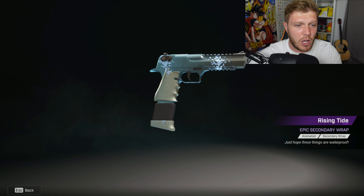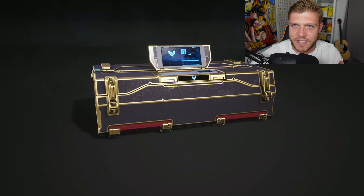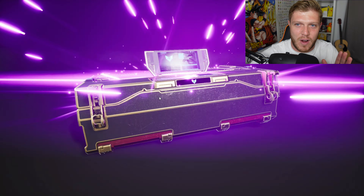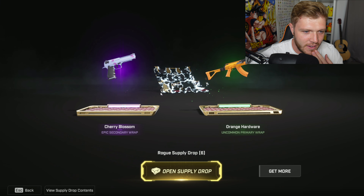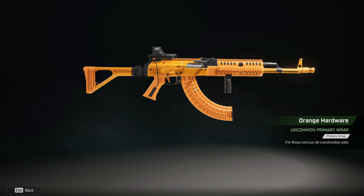Then we got this stinky wingsuit - so stinky. I think I made a mistake because it's saying we've got seven left. Another epic and the Cherry Blossom! We also got the Orange Hardware uncommon wrap.